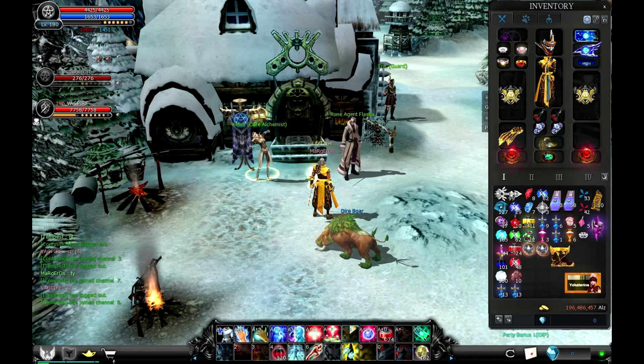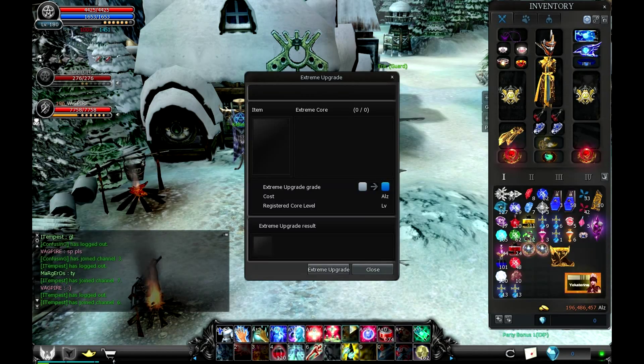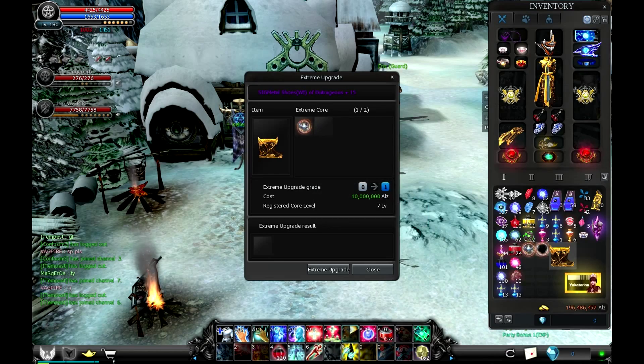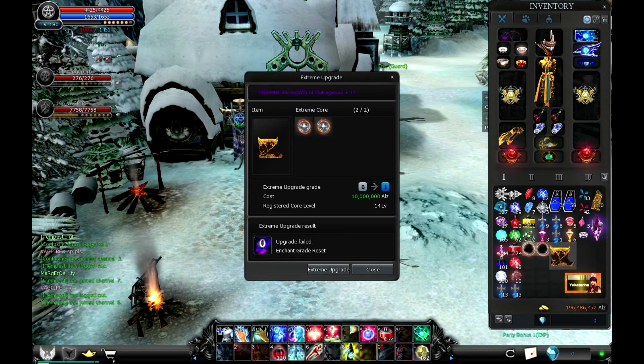First I need to get to the Cabal chemist, then go to the upgrade, select extreme upgrade and put the item inside, use the cores — I'll be using 12 extreme cores level 7 — and let's see how it goes, and there it is.